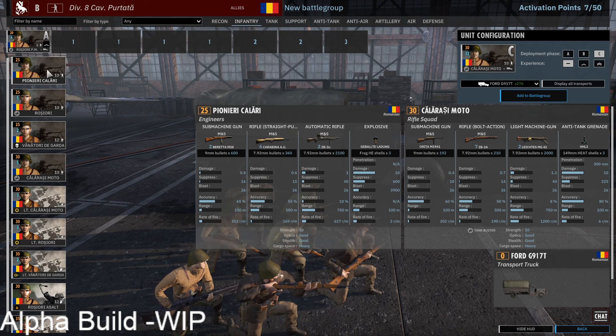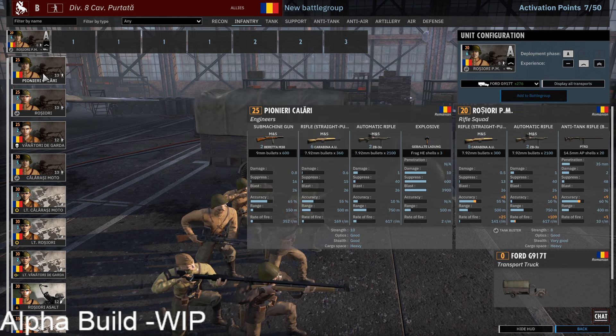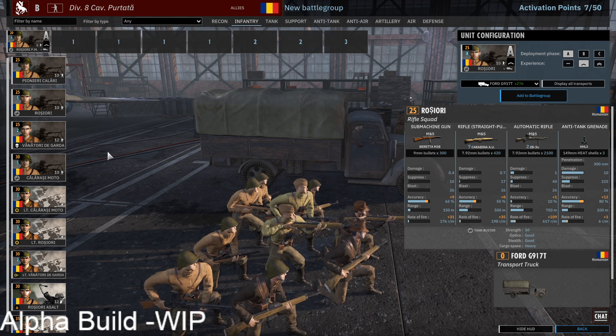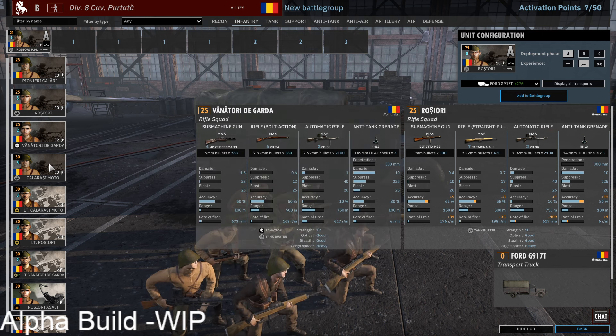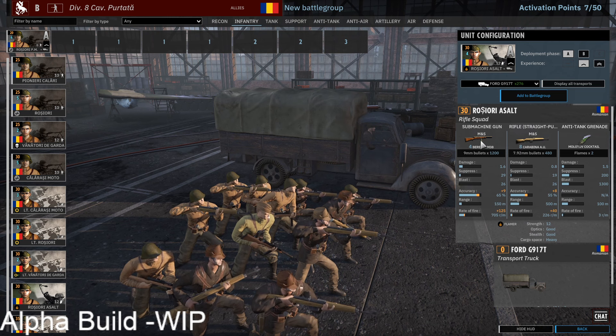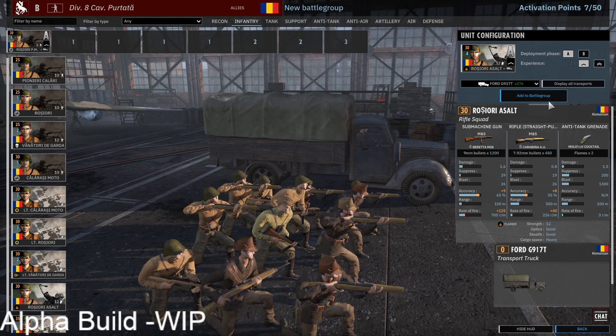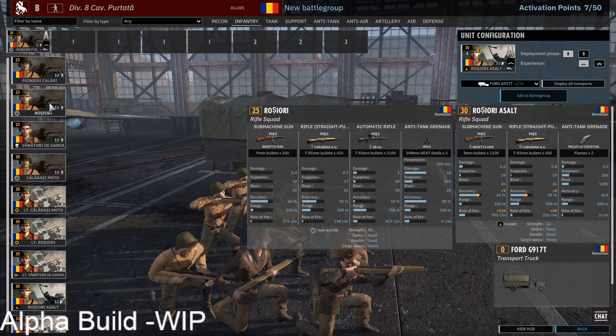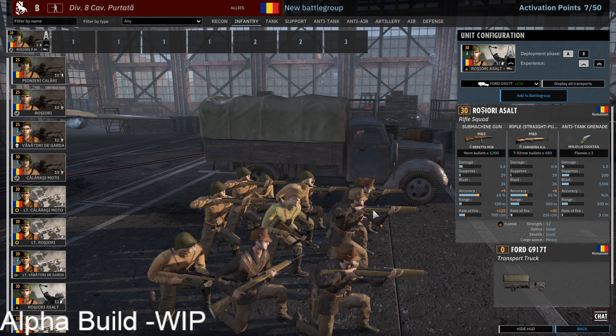You get good availability on all the units outside of the Pioneer and Rogiori PM. The Rogiori PM being so cheap gives you a nice 20-point unit for A phase, which is always helpful. Your five basic infantry options are really nice. Then you also get Ruggiori Assault — decent 30-point units with four Berettas, eight Karabina, and a Molotov. At 25 points they'd be really strong, but at 30 points still worthwhile for pushes. Four Berettas are no joke.